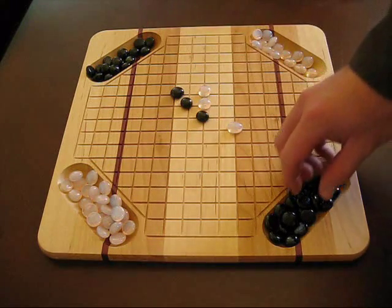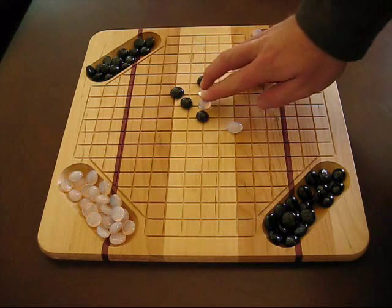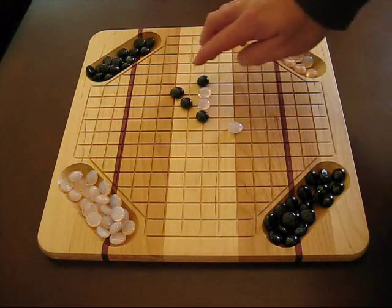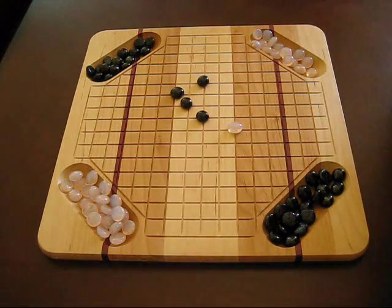Here's another way to get points. Let's say it's the black gem's turn, and he goes right here. He just captured these two gems. You can only capture two. Whenever there's two in a row, if you cap on each hand, you capture those two. And that would be worth one point.